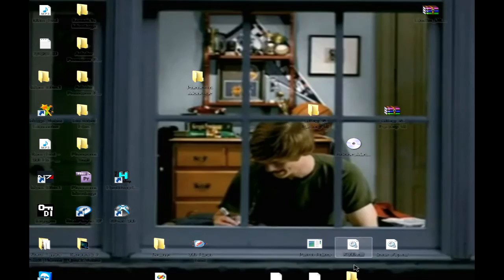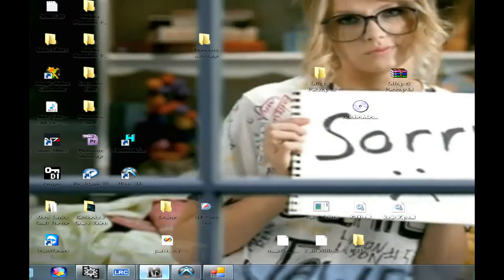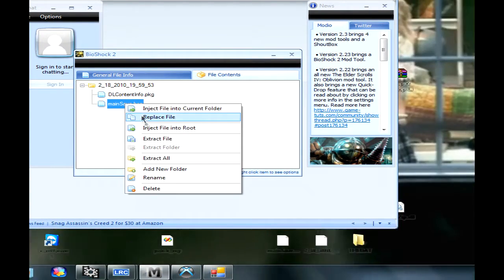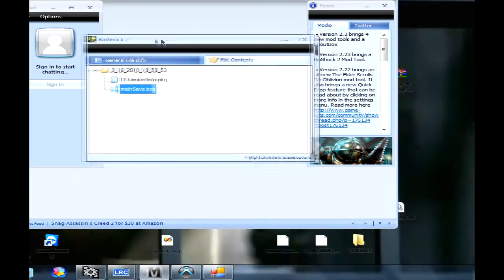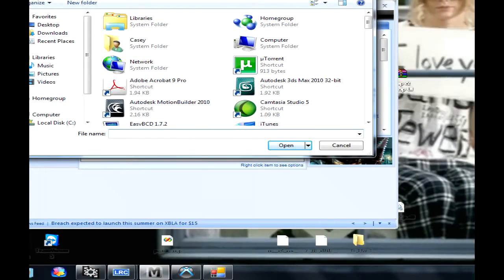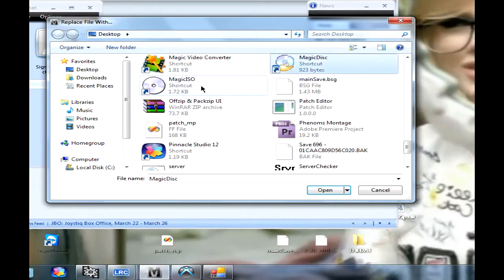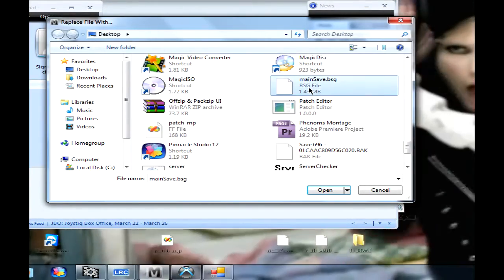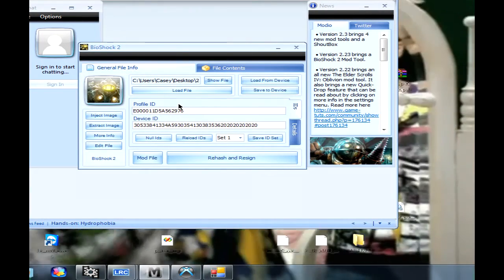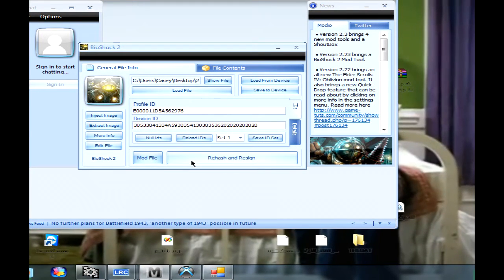Next, you're going to have to re-put the package back into the save. The way you do this is Modio, or any tool where you can inject container files. I still have it open — click Replace File. I'm going to replace the mainsave.bsg with the newly modded one. I just replaced it. And that's it — you have to rehash and resign after that.